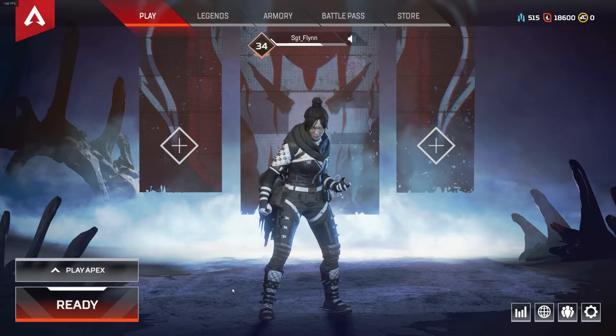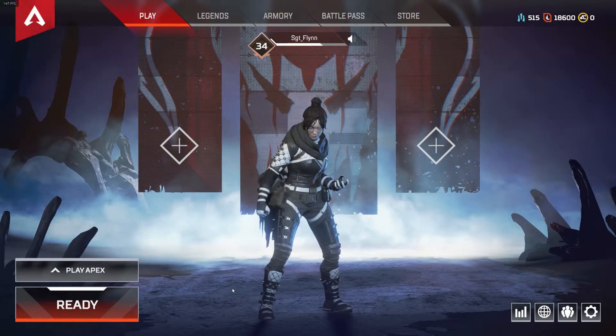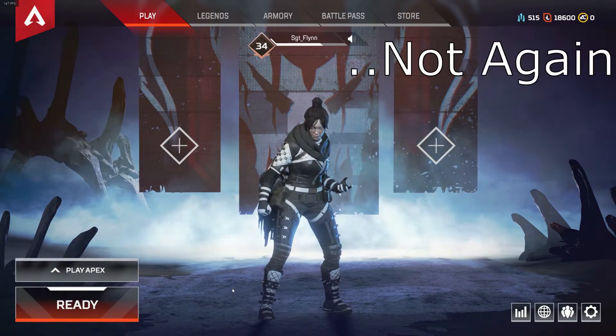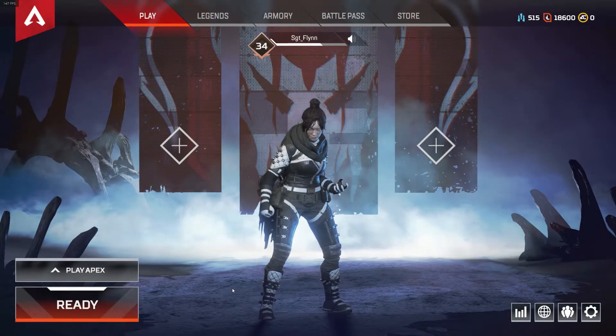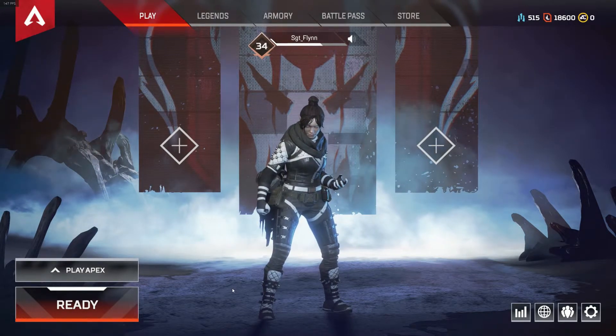Hey guys, I just wanted to show you a quick little trick on Apex Legends and how to get to a server browser and pick a server with the lowest ping so you can have a better gameplay experience and get more wins.